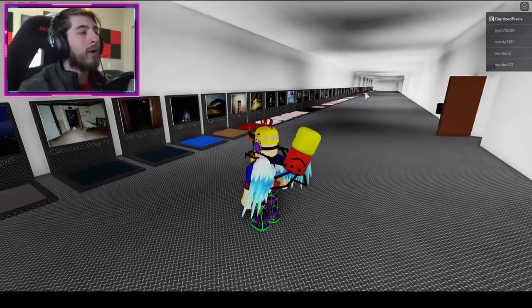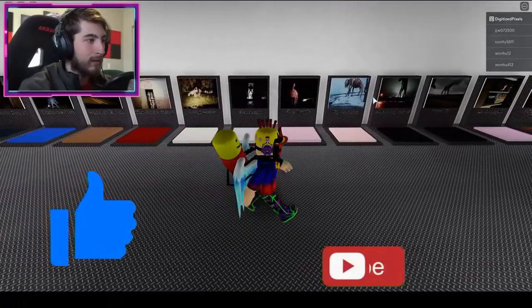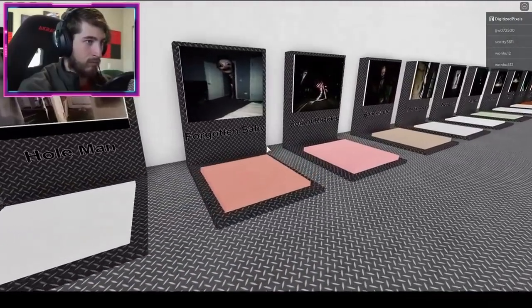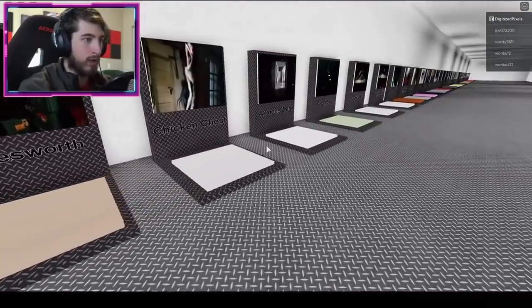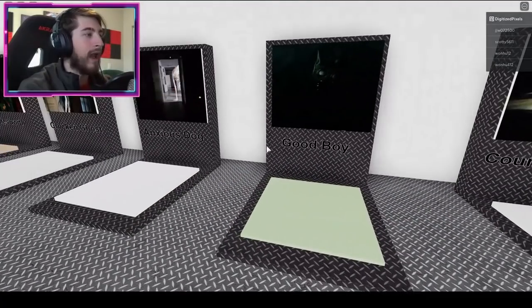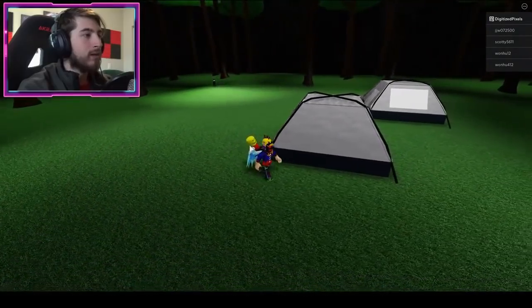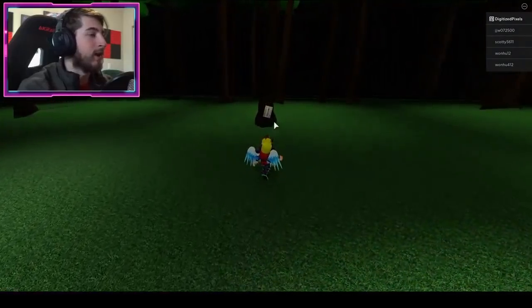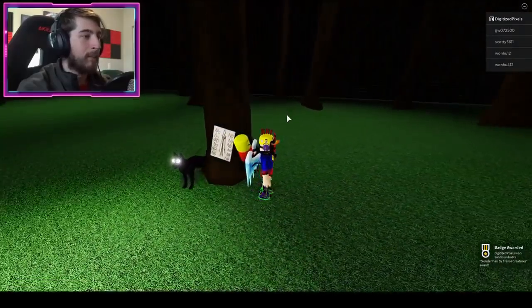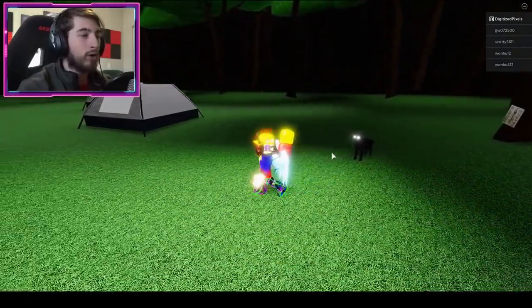The next badge is Blenderman Paper. Go to the Good Boy map — it's right next to Country Road and Anxious Dog. Step there, then go over to get the paper and bump into it. That's the only thing you need to touch — that paper — and you will get the badge.